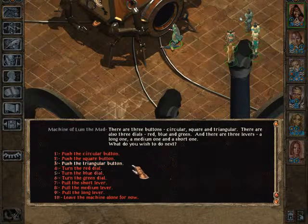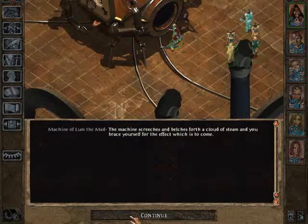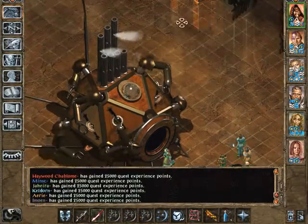He wrote it down in his journal — we should use the triangle button, then the red dial, and finally pull the medium lever. You hear the crackle of energy and the pop of power from the formerly inactive magical gate in the northeast corner of the room. The way down to the next level is now open, and everybody gets 35,000 experience points.